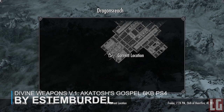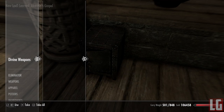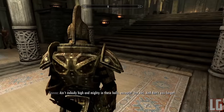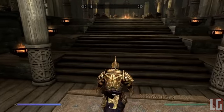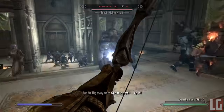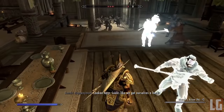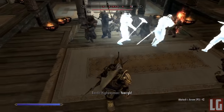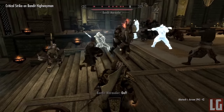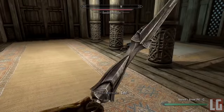Next we have Divine Weapons version 1: Gifts of Akatosh. The mod adds a safe box in Dragonsreach containing a spell book that teaches the spell Akatosh's Gospel, which lets you summon a bound bow with cool effects. This weapon deals no damage but instead makes anyone you shoot your ally, boosting their stats and speed, and it can also reanimate the dead. The weapon has a level cap of 200, lasts 120 seconds, and includes effects like Bend Will, Fortify Health x500, Fortify Weapon Speed by 2.5, Fortify Sprint by 5, and Reanimate Undead up to level 200. It also has a 5-foot area effect.